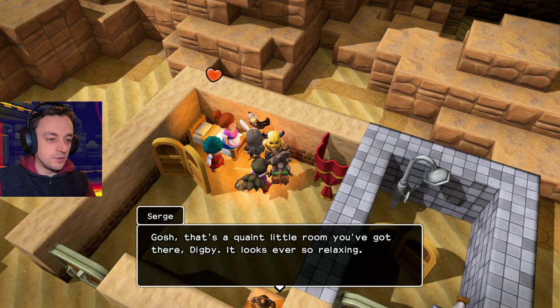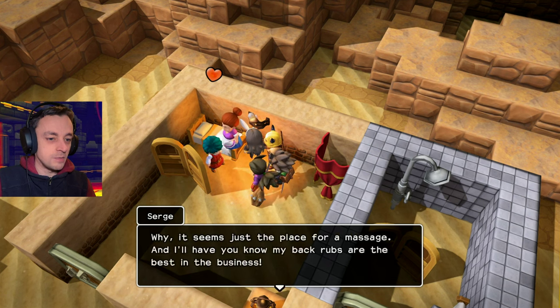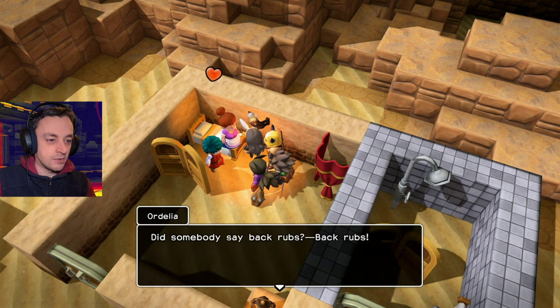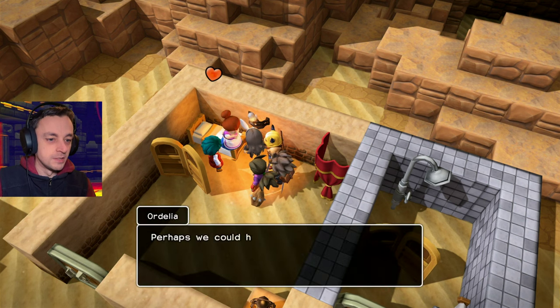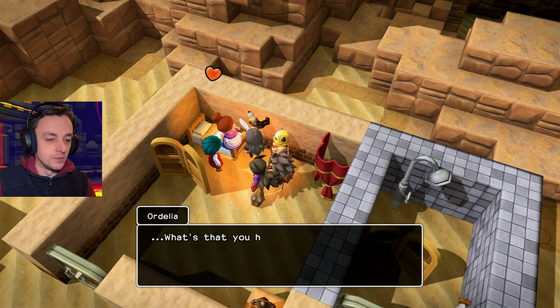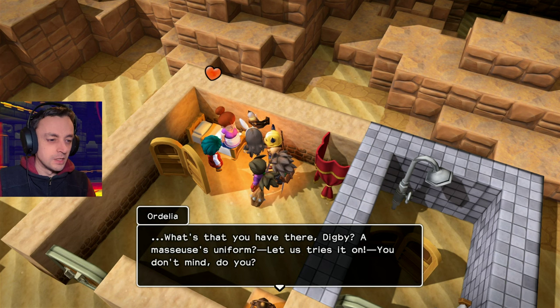'Now all I need is something to help me relax. That's a quaint little room you've got there, Digby. It looks ever so relaxing — it seems just the place for a massage. And I'll have you know, my back rubs are the best in the business.' 'Did somebody say back rubs? Perhaps we could help. We'd love to help. Some people say our mere presence is like a massage for the soul.' 'What's that you have there, Digby? A masseuse's uniform? Let us try it on — you don't mind, do you?'